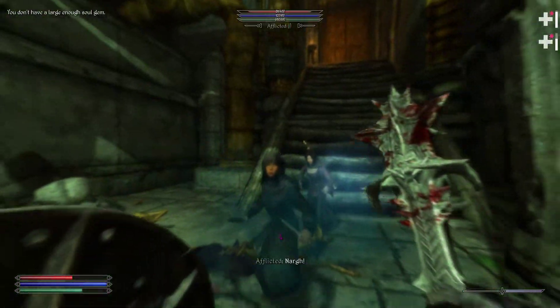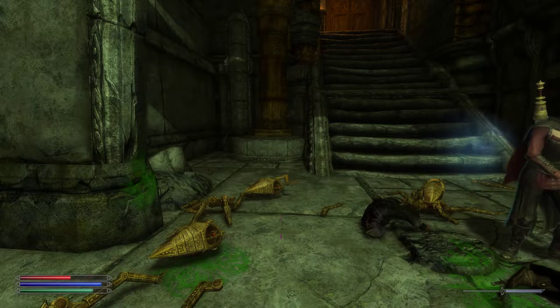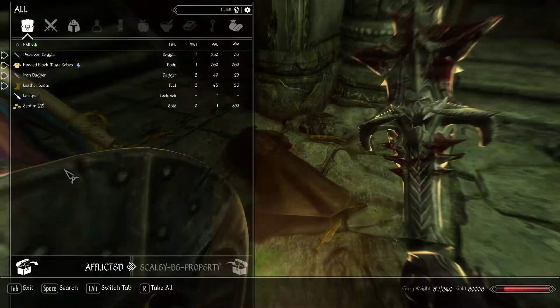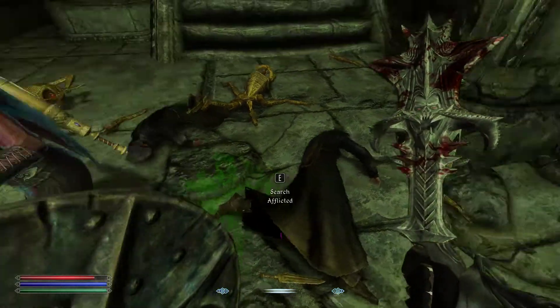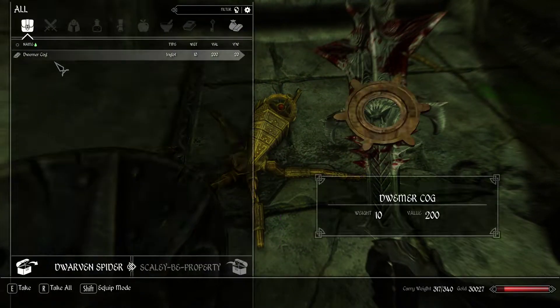Oh, my shout bugged. Sometimes I get a bug where you have to sheath your weapon and then it'll just insta-shout. It's really weird.